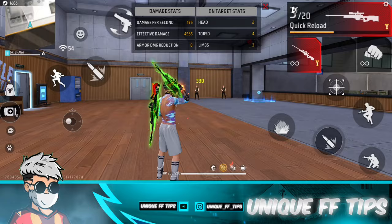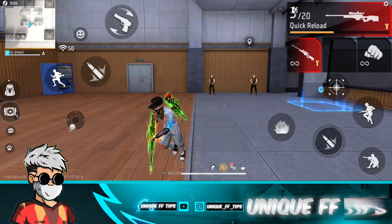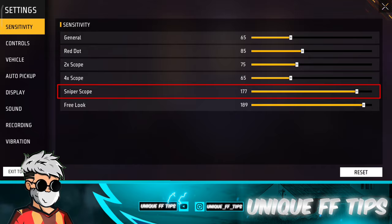We attack the body shot. When you attack, you can use enemy. If you have the sniper scope, you can set it to 177. You can set it to 170. In this case, you will start the sniper.